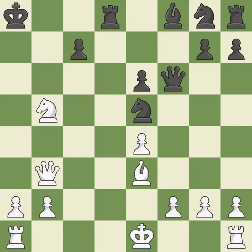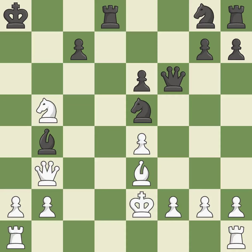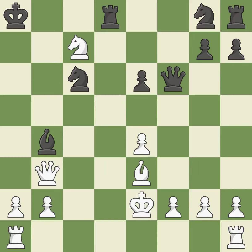This poses a checkmate threat — it is quite good. By developing a bishop from its initial square, this activates it — it is ideal. The checking bishop is moved away in this move — it is ideal. This protects a bishop who was being attacked and lacked defense — it is ideal. It was a free pawn there — it is quite good.